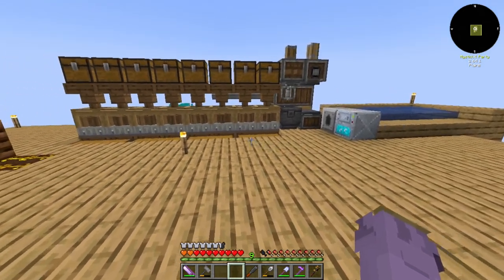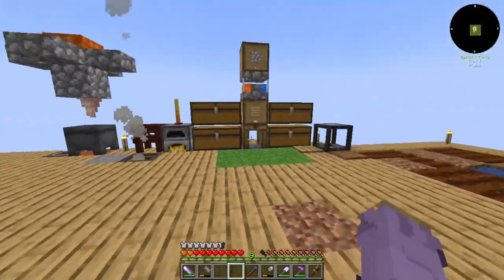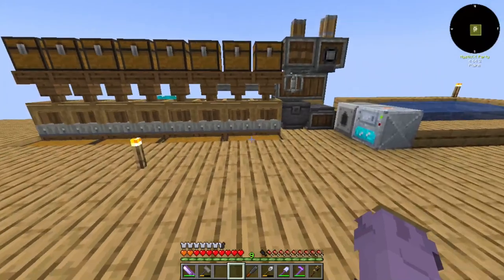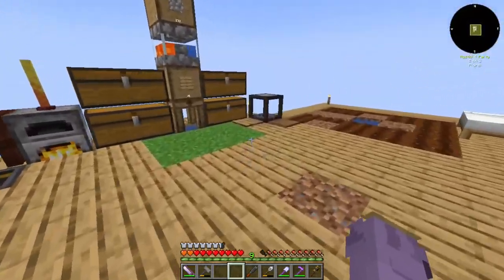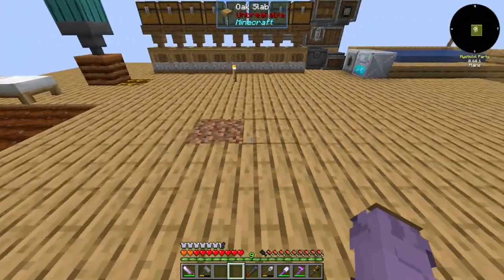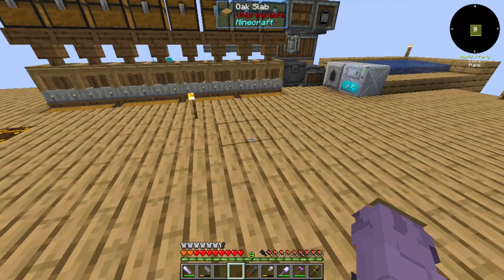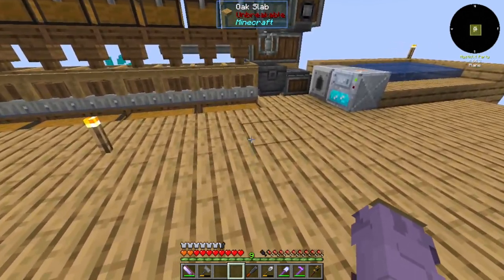The first thing I want to do is fix our base, because right now it is looking like it's about to be a disaster as we keep adding machines and trying to expand out. So I'm going to spend an hour or two clearing out everything and building a base where I can start to set up everything from scratch, with separate areas for each process. I'll go through the quest book, designate areas, and I'll be back in about an hour or two.